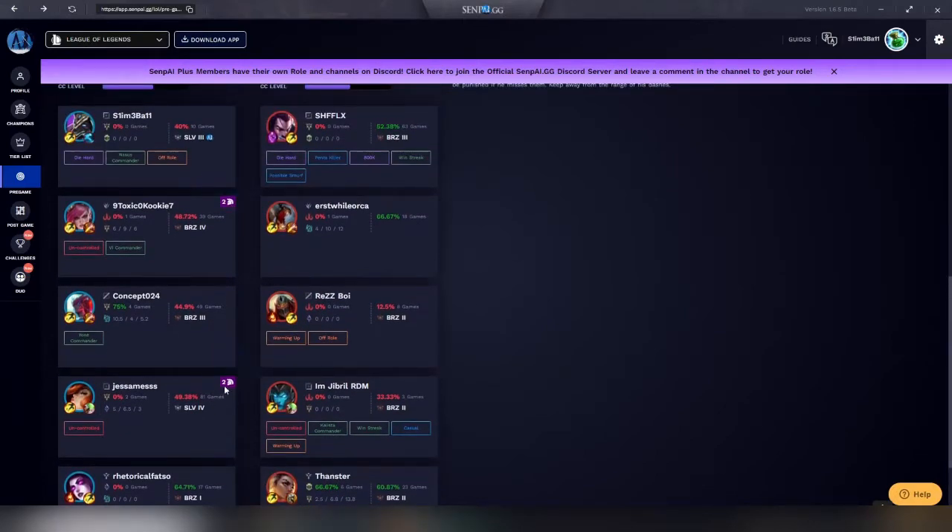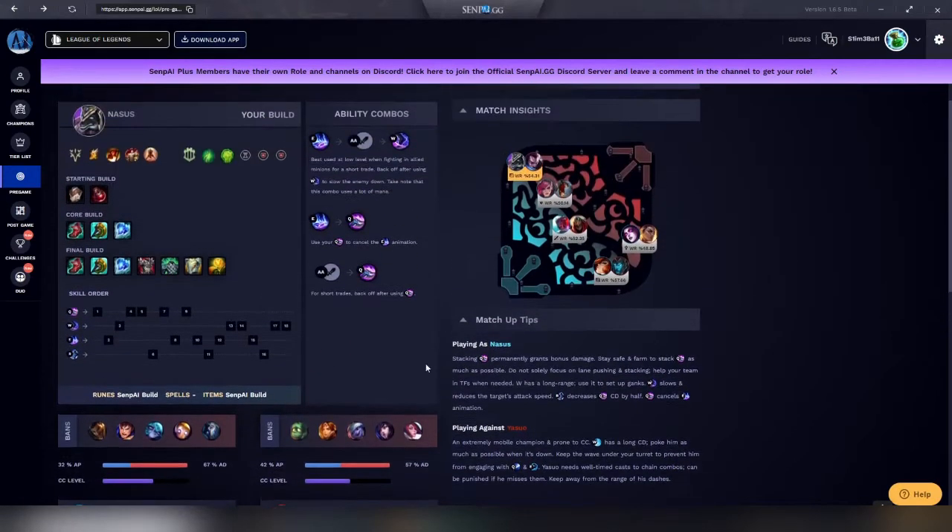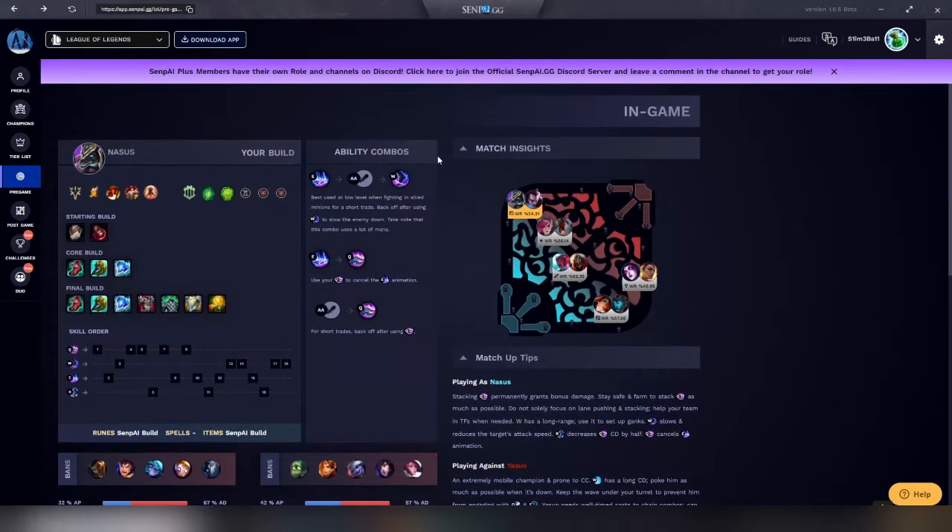Senpai stands apart when it displays the combos you want to use — it also lets you know that you will burn your mana using the WE combo with Nasus, which is kind of a bad move if you want to stack your Q. I do like this combo information, do not get me wrong. Would love to see Garen's though: press E, press E, press E again, repeat until victory. That's the only combo you need with Garen.